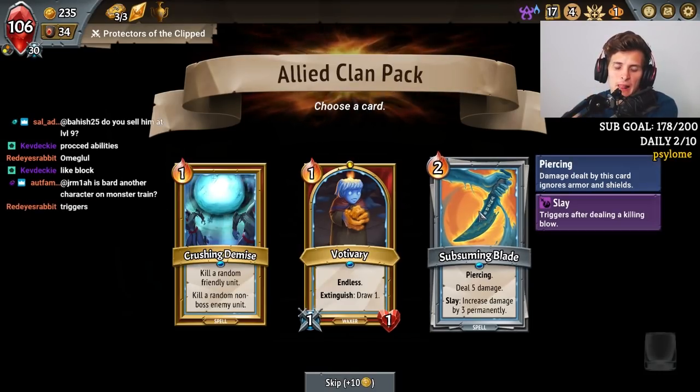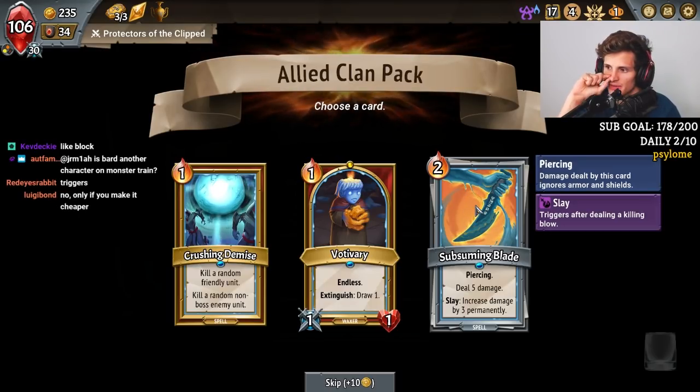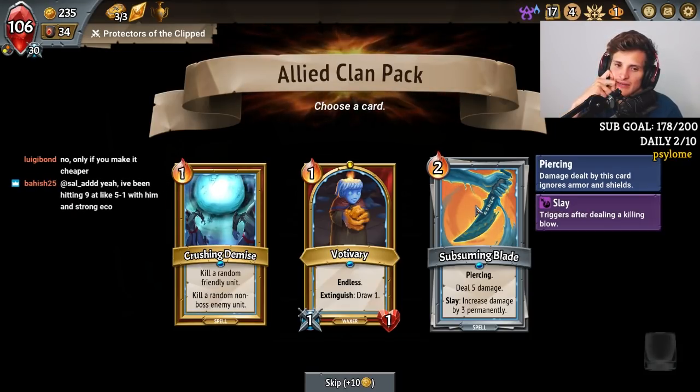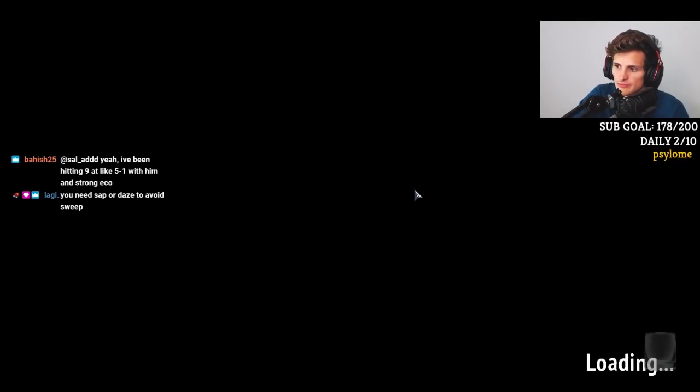Bard's a League of Legends character. Stop Swimming Blade — I can get this strong because I have so much spell power. This has to be good, right? Because it's targeted damage and I can make it really strong. I'm going to try it out. I need to remove these Frozen Lances. I need Sapper Daze badly.